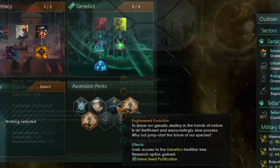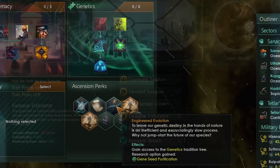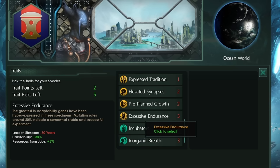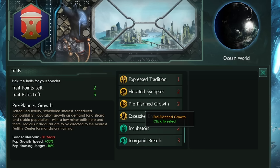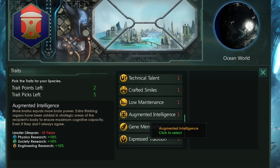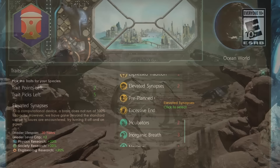Genetic ascension is probably the second fastest ascension path, especially with the Overtuned origin. When you combine Overtuned with genetic ascension, you can add fantastic genetic end-line technology traits plus the Overtuned traits. For example, Pre-Planned Growth with Fertile gives plus 60% pop growth speed; Elevated Synapses, Augmented Intelligence, and Erudite together give a total of 50% additional research output from jobs. Combined with something like Robust and a governor trait, you could be getting an additional 60% research output empire-wide.